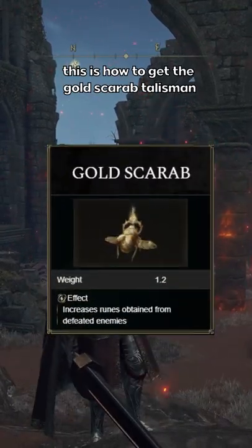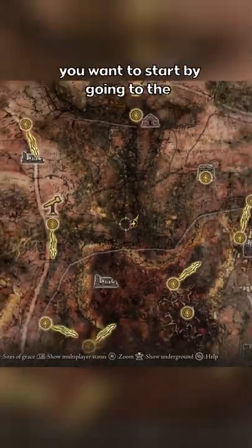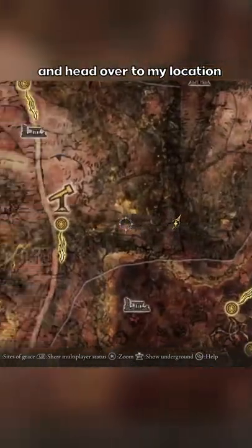This is how to get the Gold Scarab Talisman, which is essential for maximizing your runes in Elden Ring. You want to start by going to the Smoldering Wall Grace on the right side of the map and head over to my location.